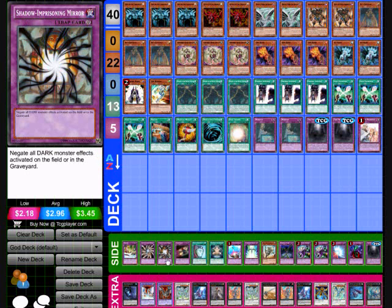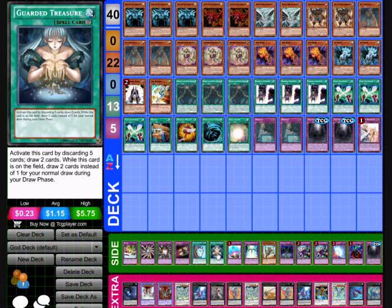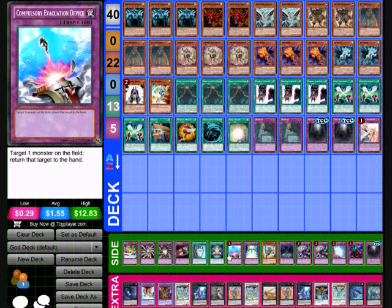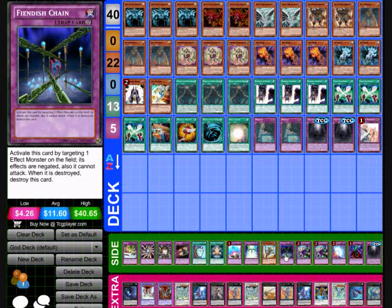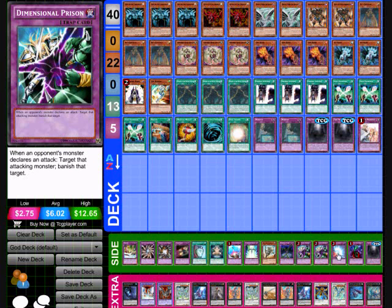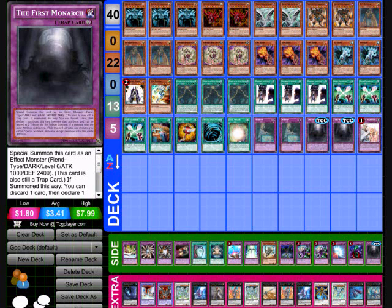Just a quick overview of the side deck. I've got Debunk, Light-Imprisoning Mirror, Shadow-Imprisoning Mirror, Dark Pride, a Pod of Duality, a Guarded Treasure, a Compulsory Evacuation Device, a Starlight Road, a Fossil Dyna, a Fiendish Chain, two Dimensional Prisons, a Mirror Force, a Bottomless Trap Hole, and then a third copy of The First Monarch.